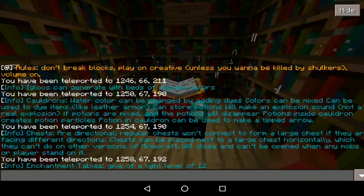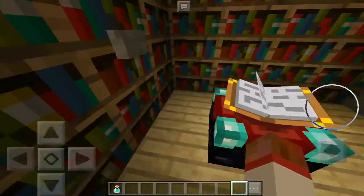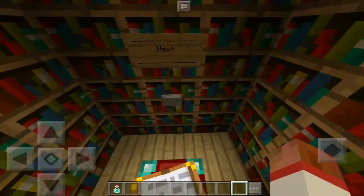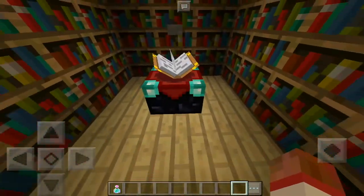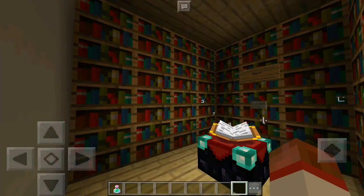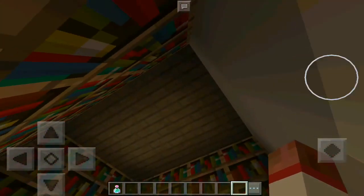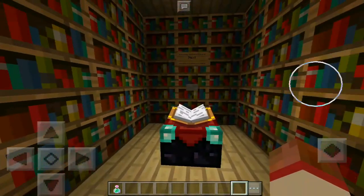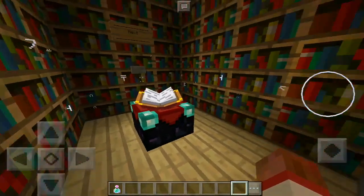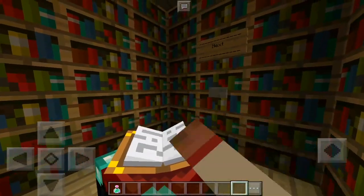Next one is the enchantment table. This one says it gives a light level of 12. This was implemented on 0.13, I believe, and the light level is an exclusive feature. I don't know if Minecraft PC already has it — it probably does. But when it was implemented, it was pretty dark, and the devs thought it would be interesting to give it a light level. They created an enchantment table with a light level of 12. It's very cool — instead of using torches, the enchantment table could look better.